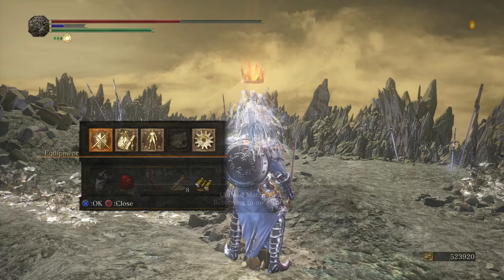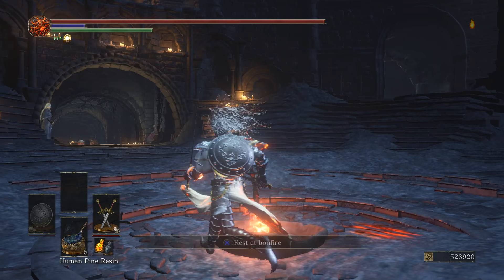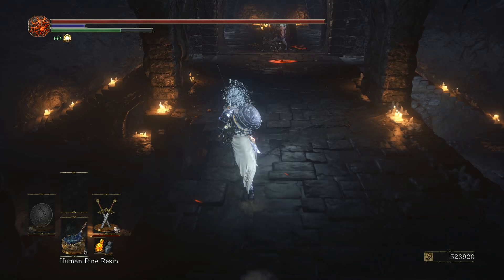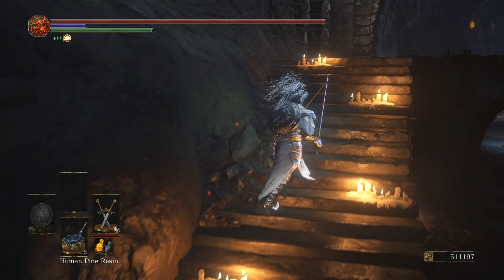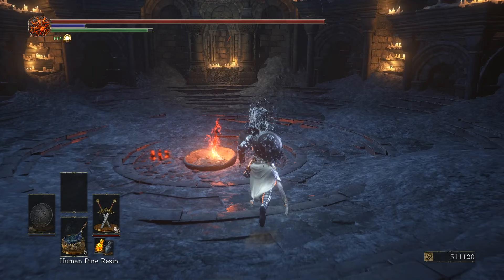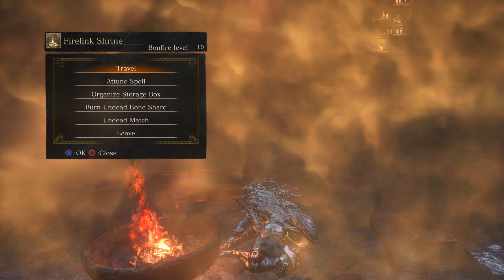Definitely one thing I've noticed that kind of gets you hit a lot is the weapon art. You'd imagine, because the weapon art is pretty damn good, but it has its moments where it's really damn good. If you get somebody with hyper armor, the hyper armor is going to win out against the weapon art. If somebody's too far away, then they're going to escape. You definitely got to choose your moments with that thing, and considering I haven't used this weapon in a while, I still have yet to figure out those moments. It'll come back to me — like herpes, it always comes back.